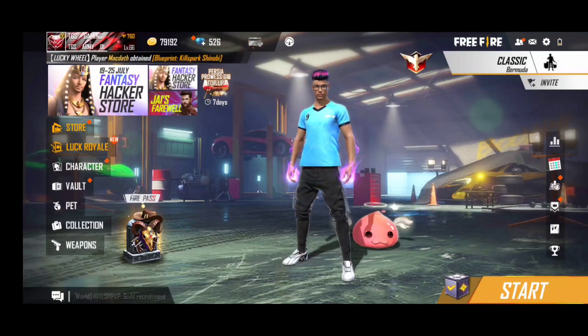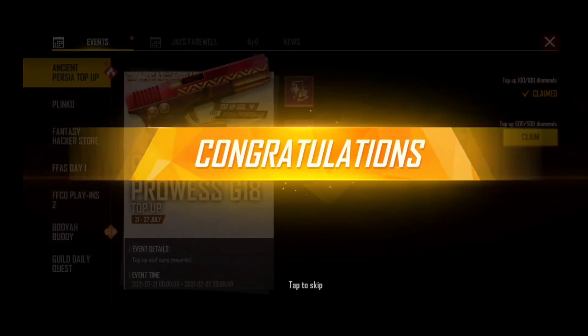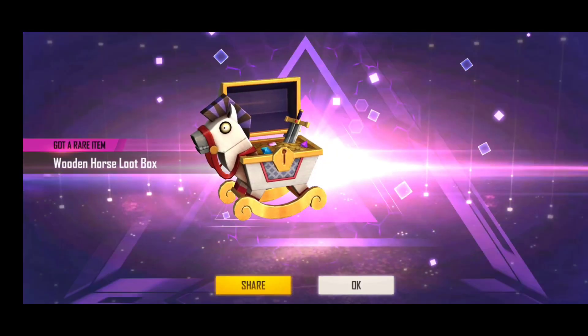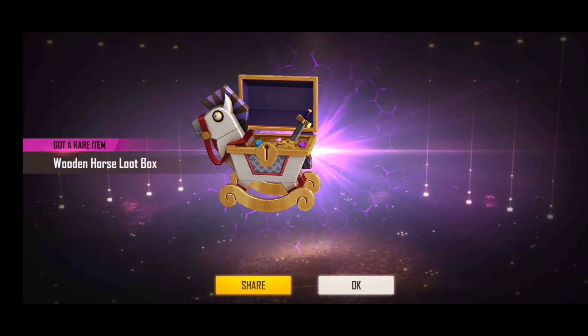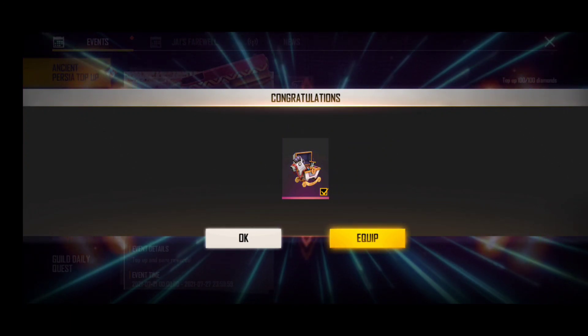The gun skin will get the gun skin. At the same time, it will be used to have 500 diamonds. The top of the gun skin will get the first 100 diamonds. In the first loot box, we can get one loot box.